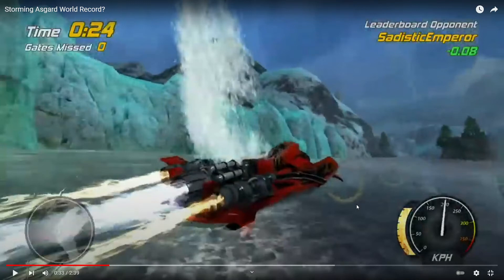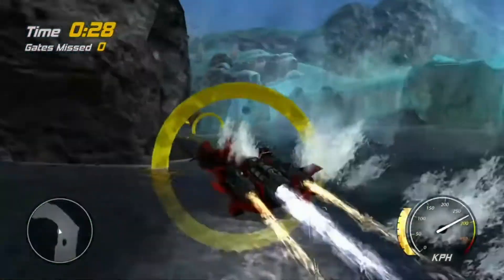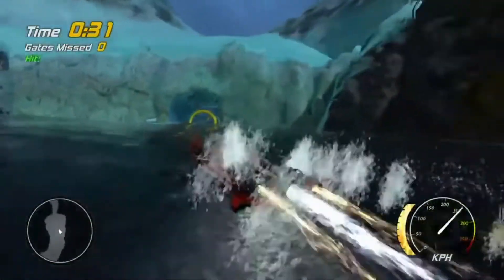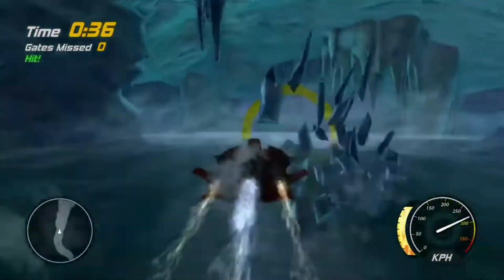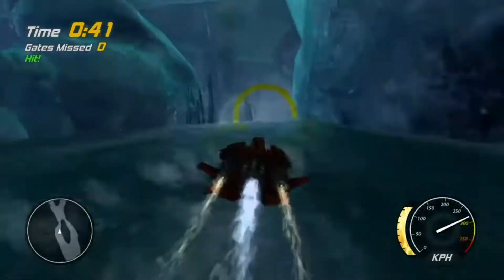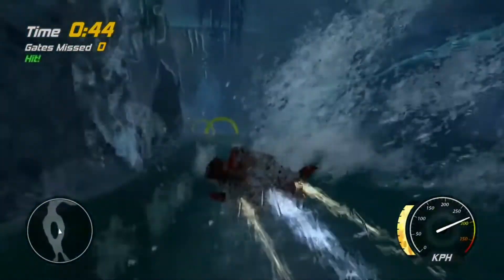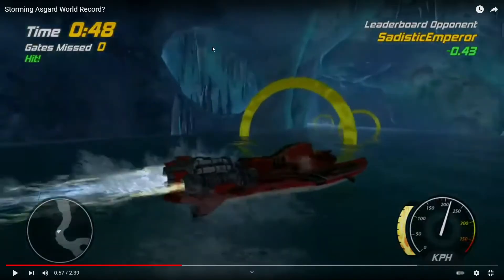Most of the time I fly over that ring and don't get the timing right, so this is basically where all of my attempts fail — it's the only truly difficult part of the run. After that, you really don't want to stop boosting. There's a little invisible wall to the left but you can avoid it pretty easily. There's a shortcut through a gap here, but on this difficulty if you miss a ring you lose two seconds and all your boost, so it's really not worth taking.